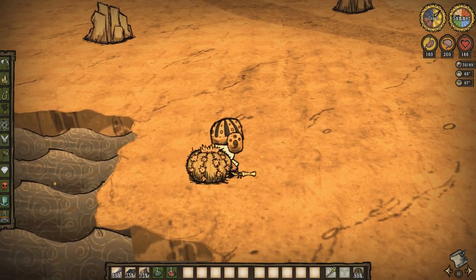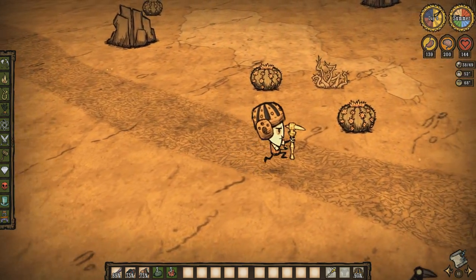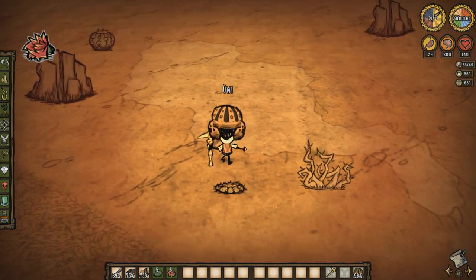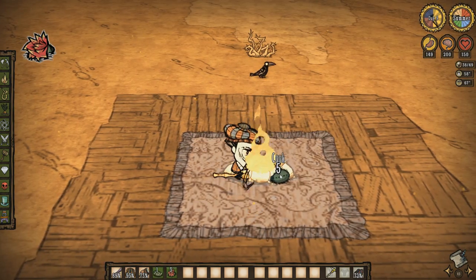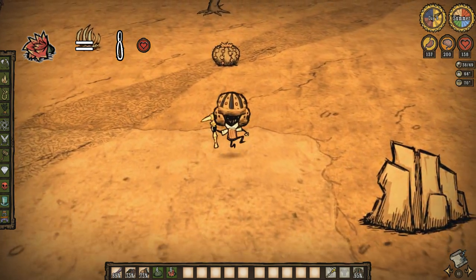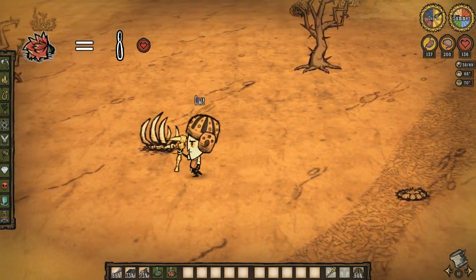Cactus is another elegant solution to many problems in Don't Starve. During summer, cactus will bloom allowing you to harvest it for both cactus flesh and a cactus flower. You can wear armor to reduce the damage taken when harvesting if you desire. The cooked flesh provides 15 sanity, but the flower, when consumed, will heal you for 8 HP. With how frequently it respawns, this is certainly useful knowledge.